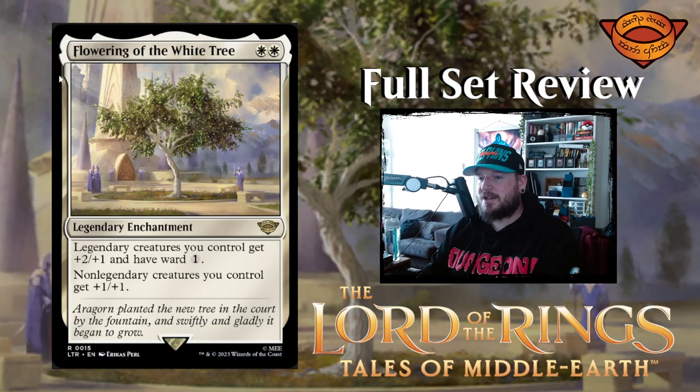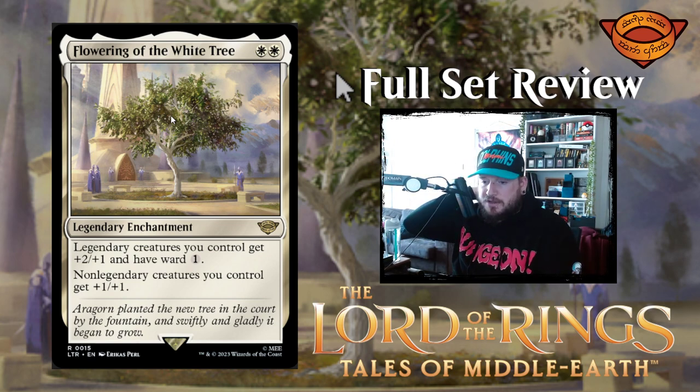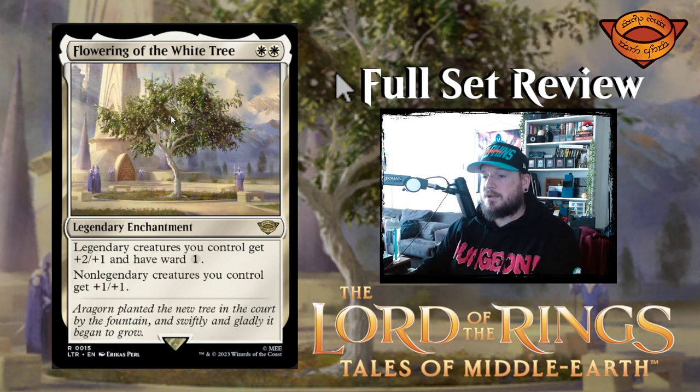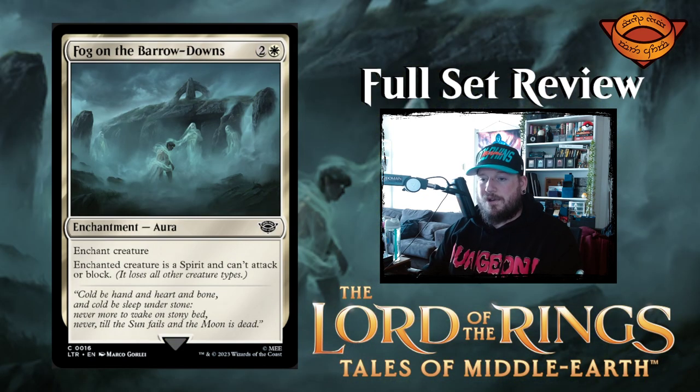Next up we have Flowering of the White Tree — I saw this one getting a little bit of buzz online. White white for a legendary enchantment. Legendary creatures you control get plus two plus one and have ward one. And non-legendary creatures you control get plus one plus one. So this is just an anthem for two mana that gets better if your creatures are legendary. That's pretty insane. It's not game breaking, but it's very, very strong.